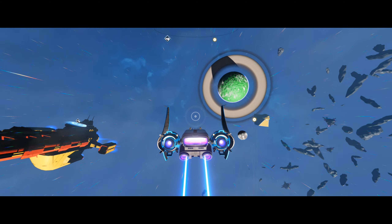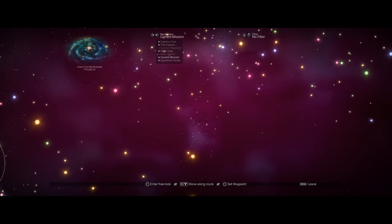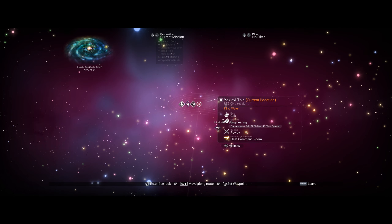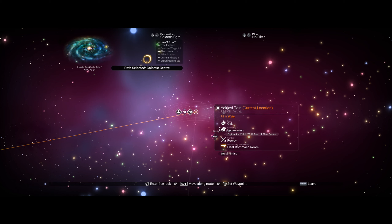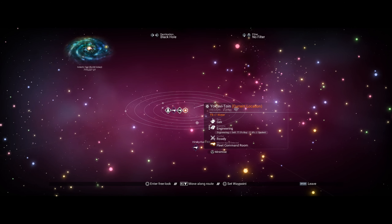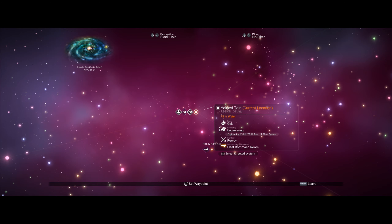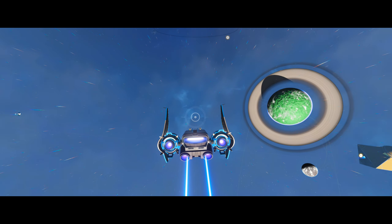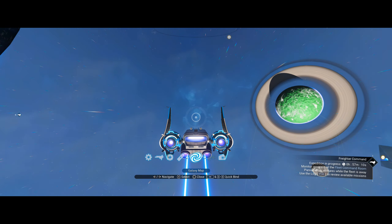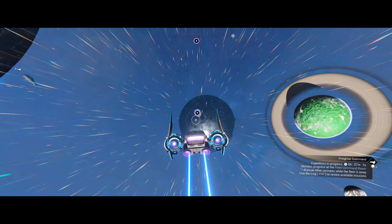Let's call in — unless I see one on the map. Let's have a look. Galactic core — black hole, that's what I want. How far away are we? It's not showing one. We can sort that out — let's call in the anomaly, speak to Apollo again, and hopefully we get one here. Let's double check the system — make sure I am the first one here.